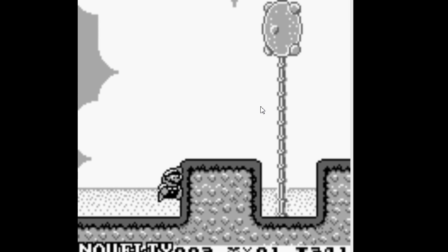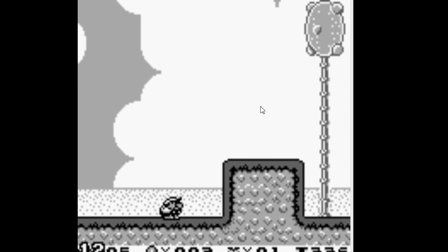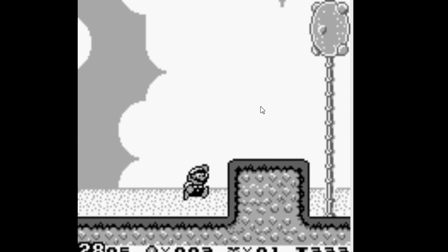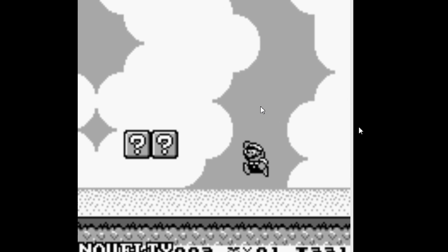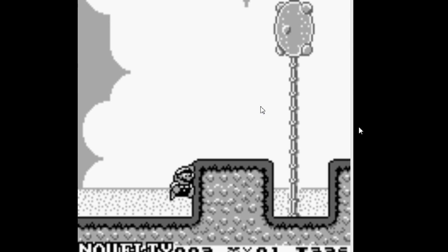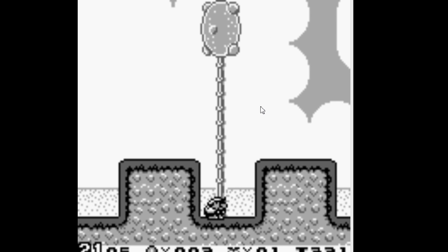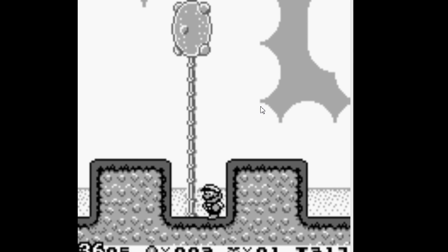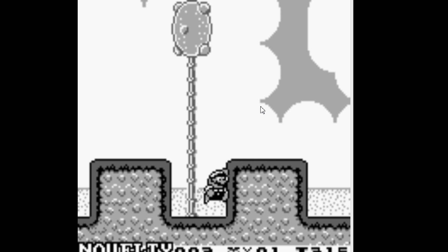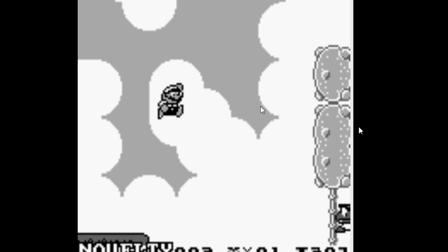It took him a little bit of time, but he eventually figured out he needs to go right. He gets a little bit caught up on this ledge, but he's persistent — well, not actually very persistent, but in this case persistent enough. He goes right over the ledge, straight into another pit. He has nowhere to go from here, so he's got to try some stuff, eventually work his way out, and now he's on a roll.